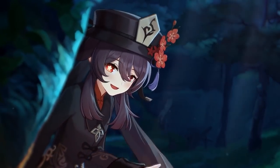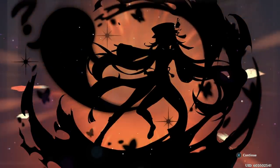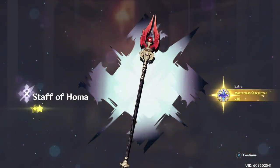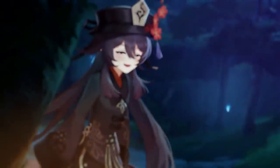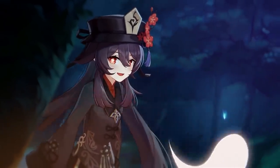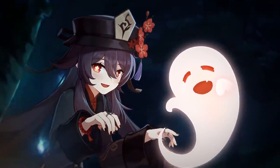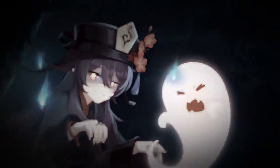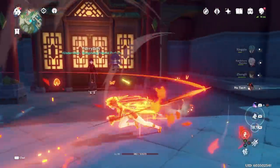Hello everyone, welcome back to another Genshin Impact video. Today we're attempting to answer that dreaded question for all Hu Tao mains — whether you should be summoning for C1 or the Staff of Homa. We're going to be taking a step-by-step look at both so that you can make the best decision for your account without breaking the bank.